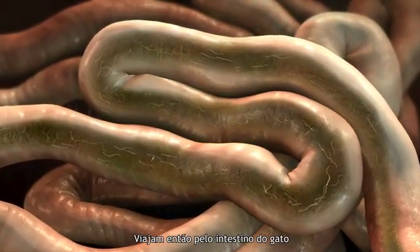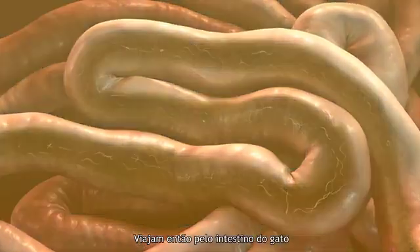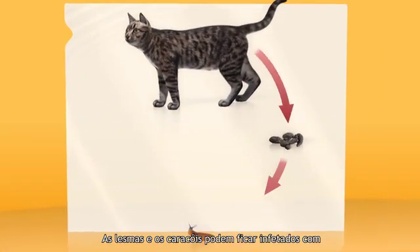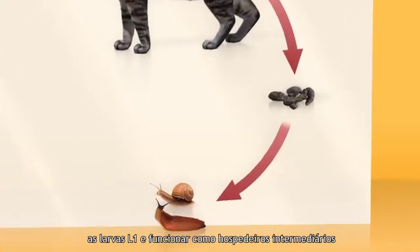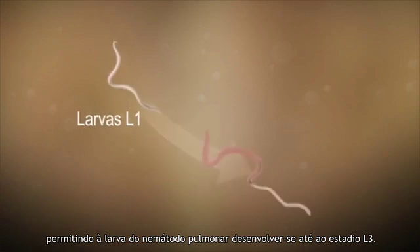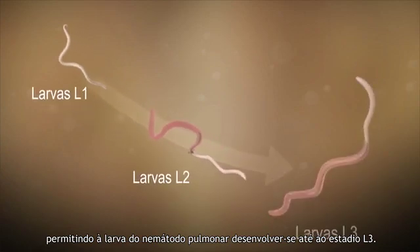They then travel through the intestines of the cat and pass into the environment via feces. Slugs and snails may become infected with L1 larvae and serve as intermediate hosts, allowing the lungworm larvae to develop into the L3 stage.